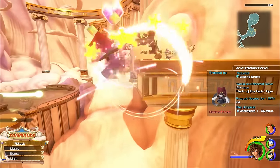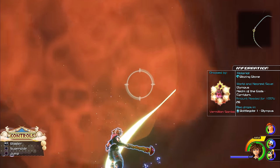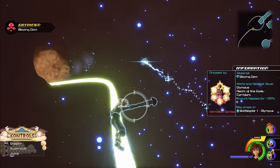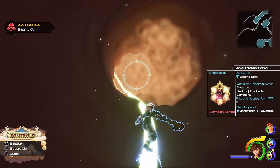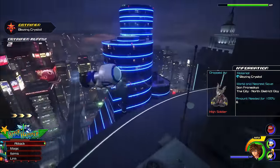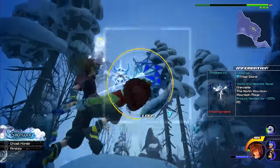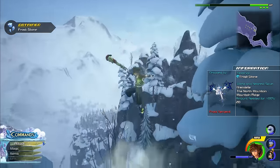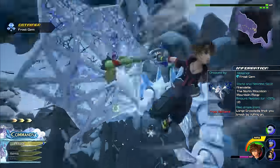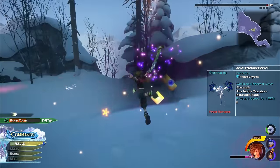Blazing Shard is dropped by the Bizarre Archer, which can be found in Olympus. Blazing Stone can be dropped by Vermillion Samba, easily found in Olympus on the rails. Blazing Gem can also be dropped by Vermillion Samba, easily found in Olympus on the rails. Blazing Crystal can be found in San Fransokyo's Battlegate 12, dropped by the High Soldier Heartless. You can get Frost Shards from the Winterhorn Heartless in Arendelle. Frost Stone can drop from the wings of the Frost Serpent Heartless in Arendelle. Frost Gem can also drop from the wings of the Frost Serpent Heartless in Arendelle. And Frost Crystals drop from actually defeating the Frost Serpent Heartless, found in Arendelle.